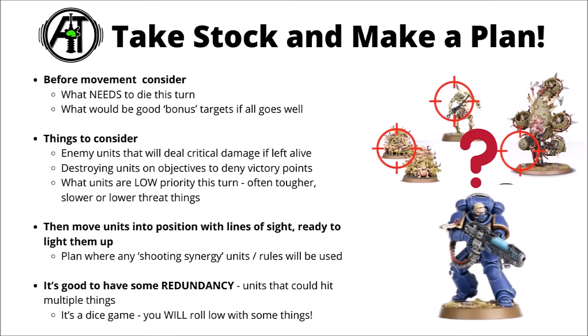One of the biggest mistakes you can make in shooting is not taking stock and making a plan before you start. At the start of the turn, look at the board state and decide which enemy units you absolutely need to destroy this turn and what will be bonus targets if all goes well. Some of the most important things to assess are which enemy units will deal critical damage to you if left alive - people generally tend to focus on the big scary thing.